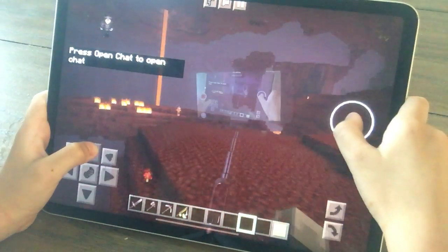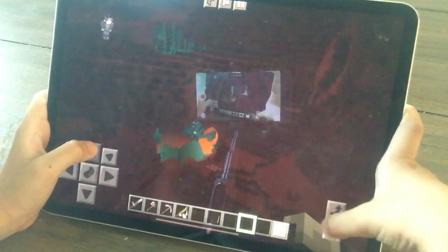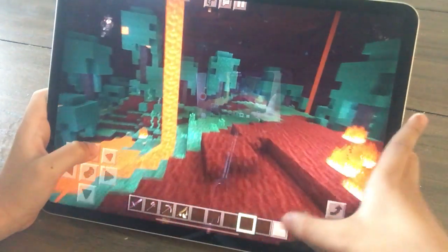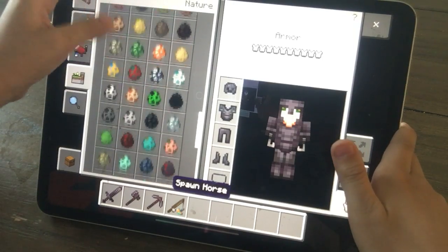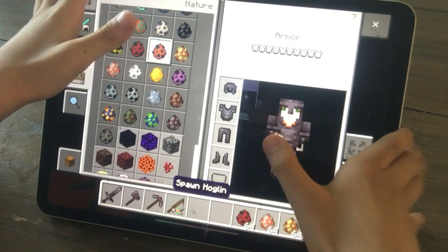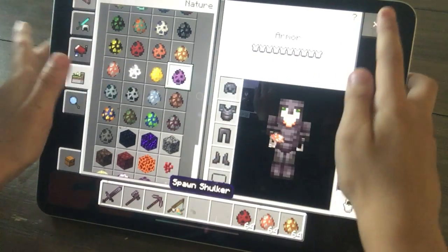Here's the Nether. You see, it's all the same. But here is the new update. Here we can see — there's a Piglin, a Zoglin, a Strider. And I think that's it.